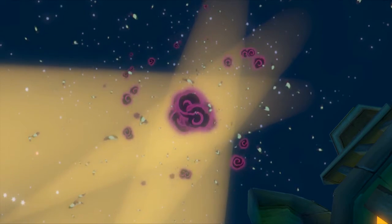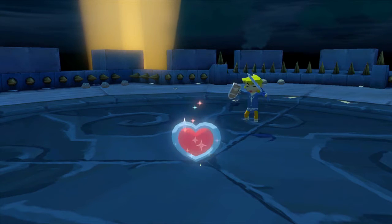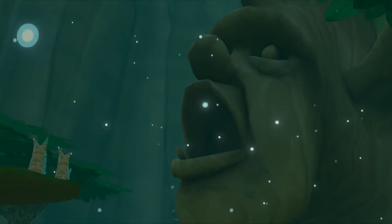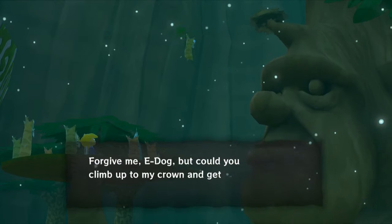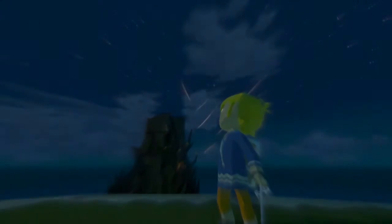Cel-shaded graphics can be used to make a whimsical, cartoony, and even childlike atmosphere. But in The Legend of Zelda Wind Waker, these graphics showcase a sense of wonder, excitement, and adventure.